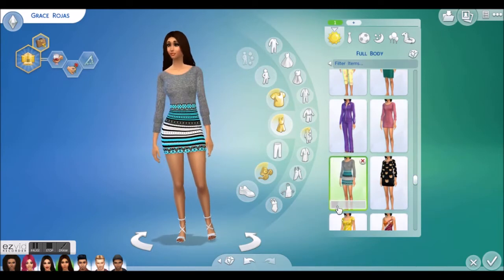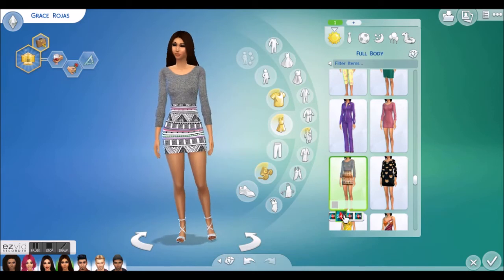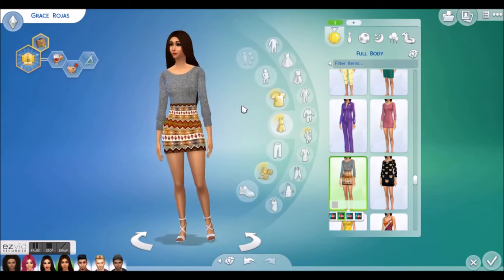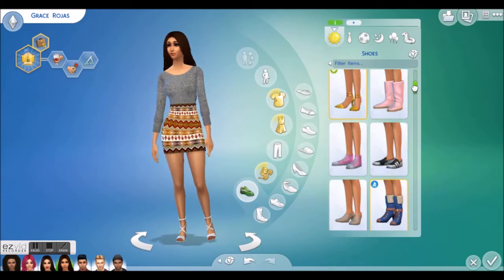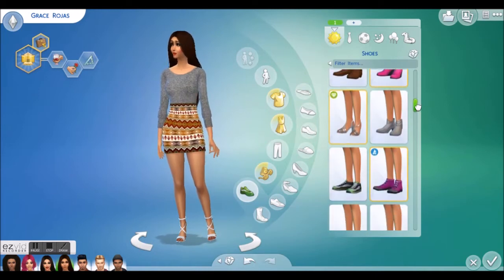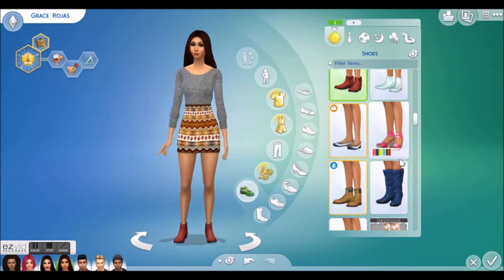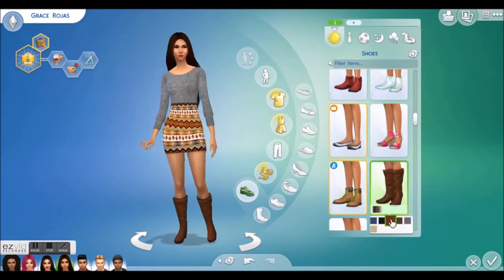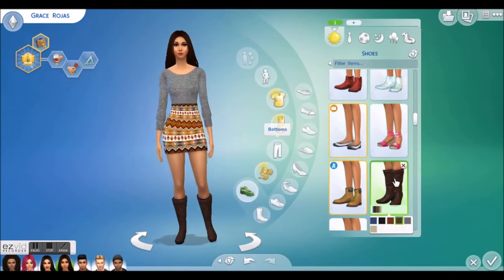This really reminds me of Grace — this cute little dress, and I haven't used it yet. I think I like this one the best. I kind of have a dress similar to this; it's really pretty, really comfy, really cozy, and just kind of fits her personality — laid back and sweet and just cute all over really. I'm definitely feeling these boots, and maybe give her some brown tights as well.